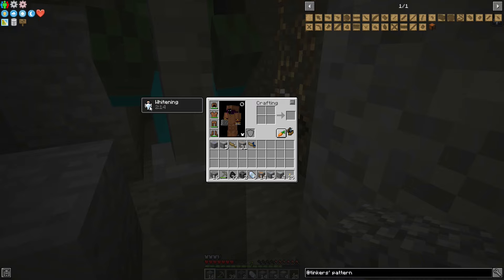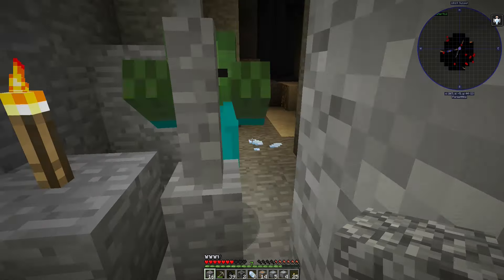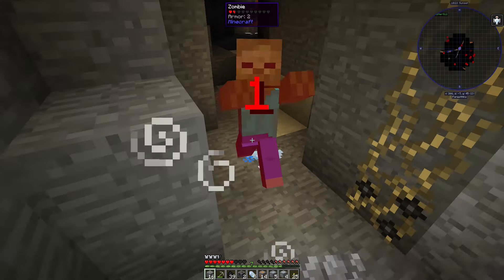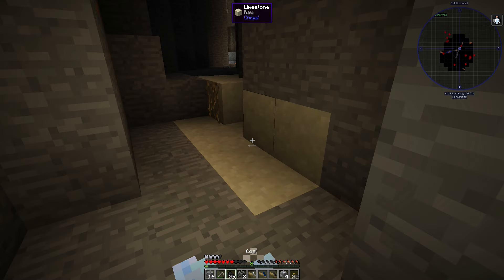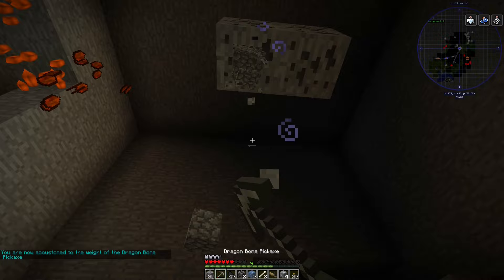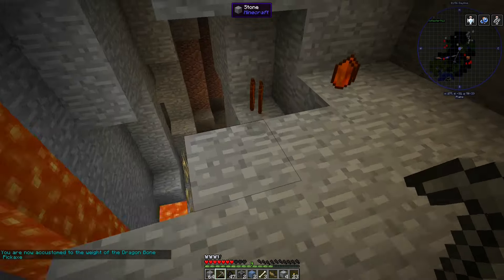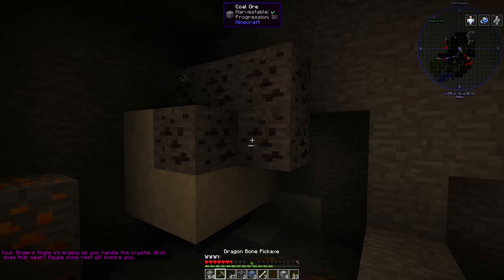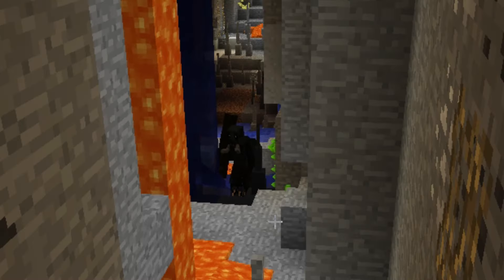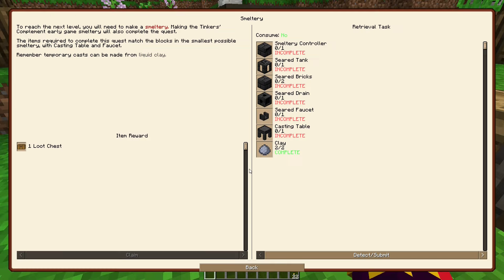Does anyone happen to know what the effect 'Withering' is? I may or may not have just held down the vein miner button while looking at stone. I am now starving to death. Is that a cave troll? I'm leaving. Maybe I should make the smeltery — it's sand, gravel, and clay.